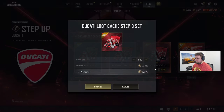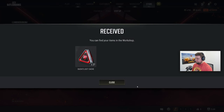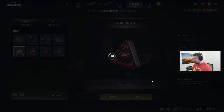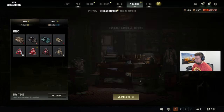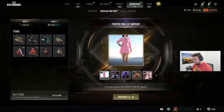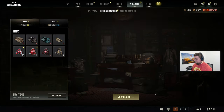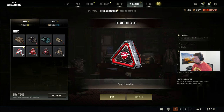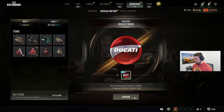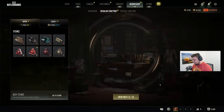Step-up number two. Workshop here — we've got 54 of these crates. Let's take a peek. Just got another prime parcel. Going for those prime parcels — we only got two total so far. Some more coins there. Got another one — let's go!